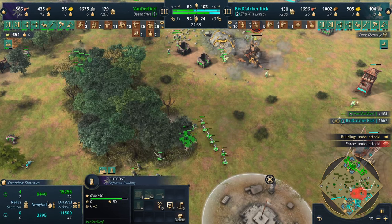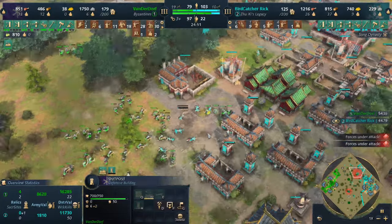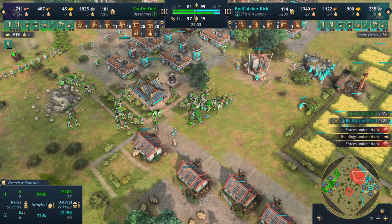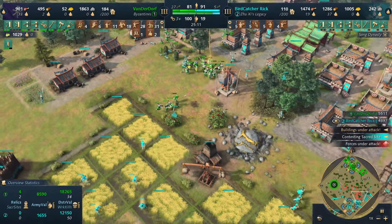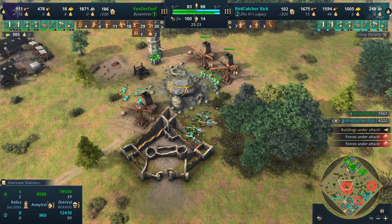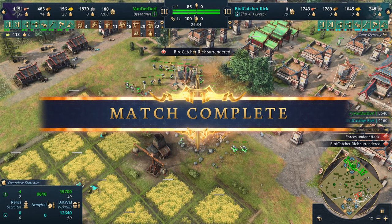VanderDwarf is attempting to get the big gold vein on the western side of the map. He'll be able to clean up the outpost before it gets an emplacement — the mangonel emplacement is almost done. He's now pushing into the base of Rick — 79, now 81 villagers for VanderDwarf, 100 for Rick. Rick moves forward with a monk trying to get a wololo, but it gets killed before he can push the button. VanderDwarf is inside Rick's base, picking off units as they come out of production, and there's not much the Zushi Legacy player can do. GG gets called — game goes to our green Byzantine player VanderDwarf.